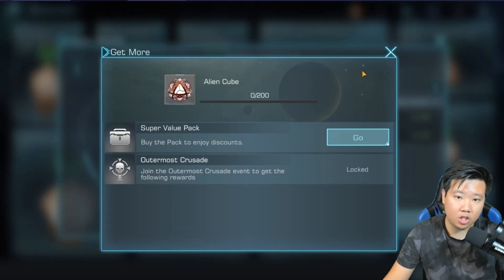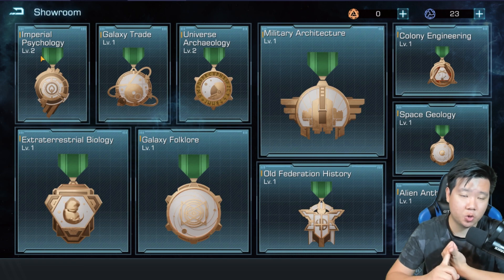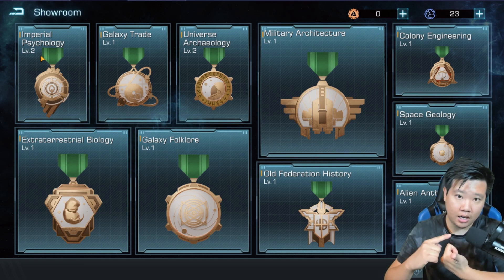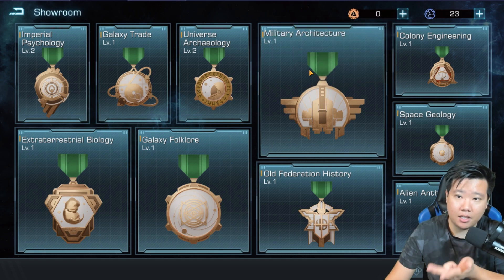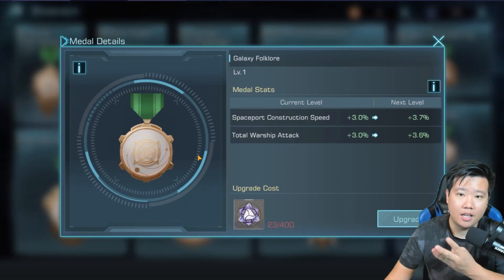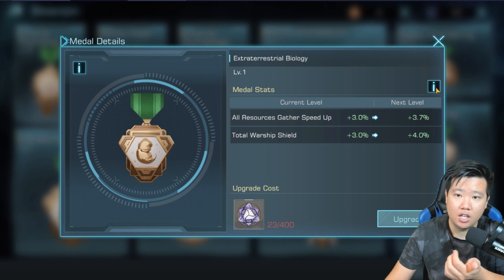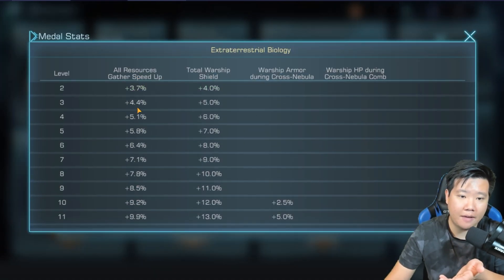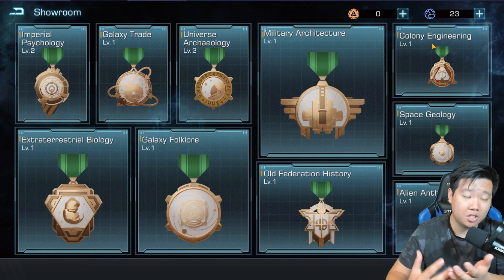These two things use alien cubes. My top five right now: Imperial Psychology — I want destroyers long term plus the planet development. Next is Universal Archaeology. For alien cubes I'd definitely get Military Architecture and Old Federation History. The fourth would be Galaxy Folklore, and sneaking in a fifth, I would probably say Extraterrestrial Biology — so we can farm faster in the asteroids, which is crucial since even at CC 30 you'll still need a lot of resources.